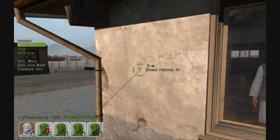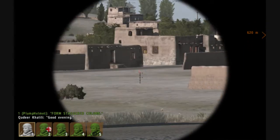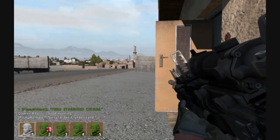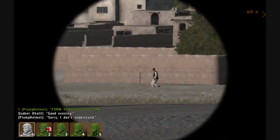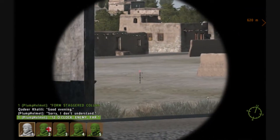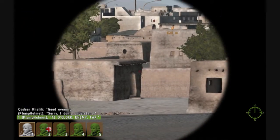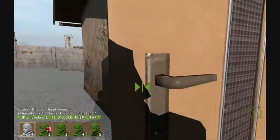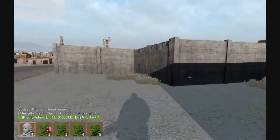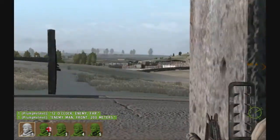I already hear gunfire. Let's see what we've got around the corner here. Rooftops seem clear - I don't see anybody out there. He doesn't have a gun. 12 o'clock, enemy far - must be around the corner or on the other side of a building. Let's move up here. Enemy man front, 200 meters. Our other squad will be going around that side of the fence.